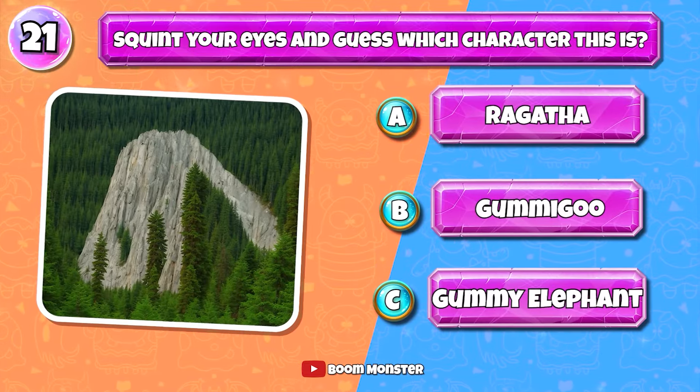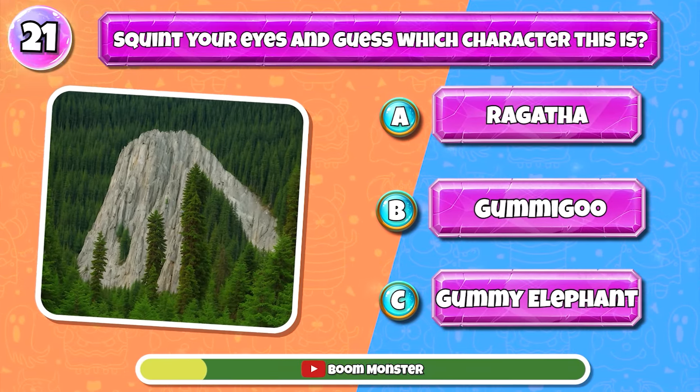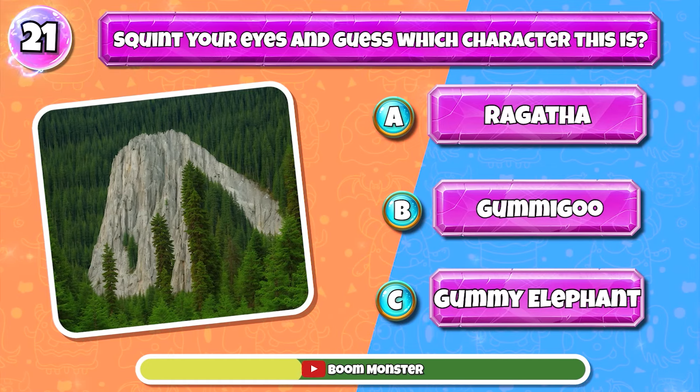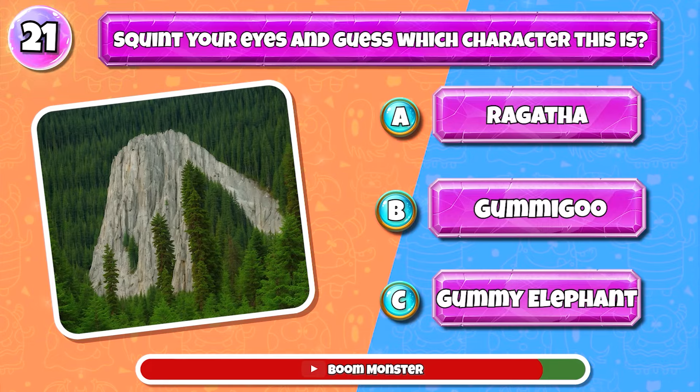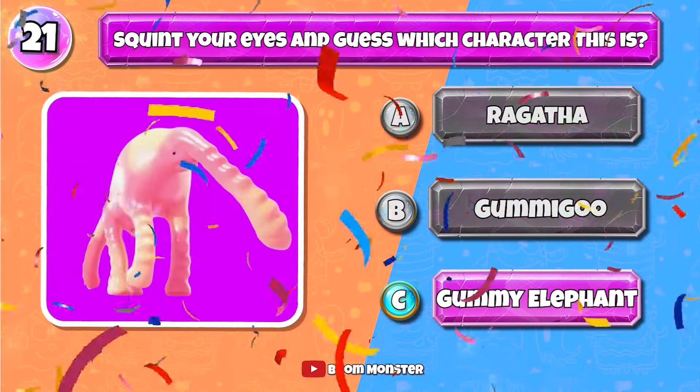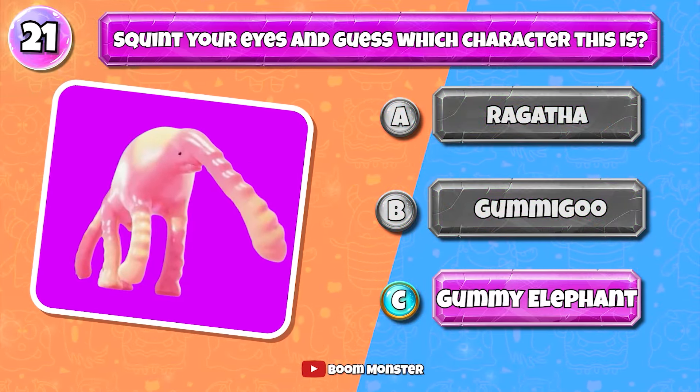Level 21 — can you guess which character this is by squinting your eyes? Bravo, it's Gummy Elephant.